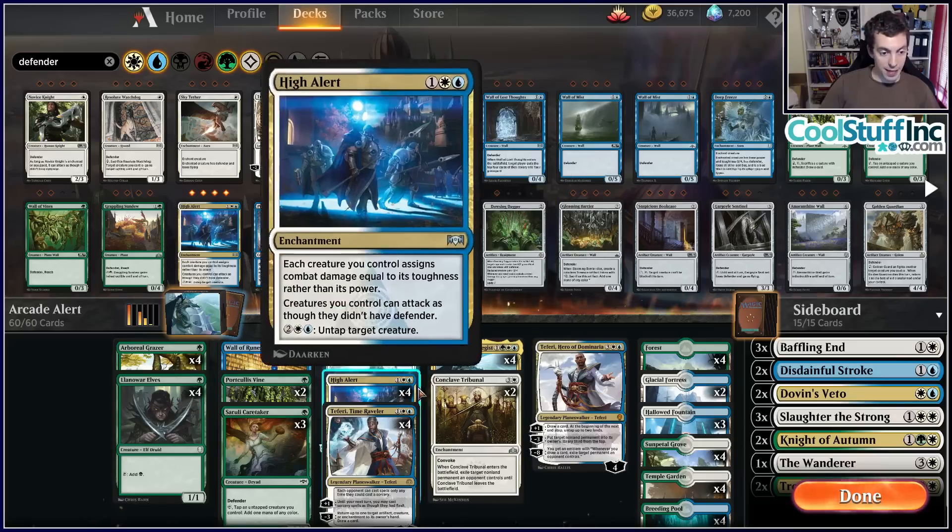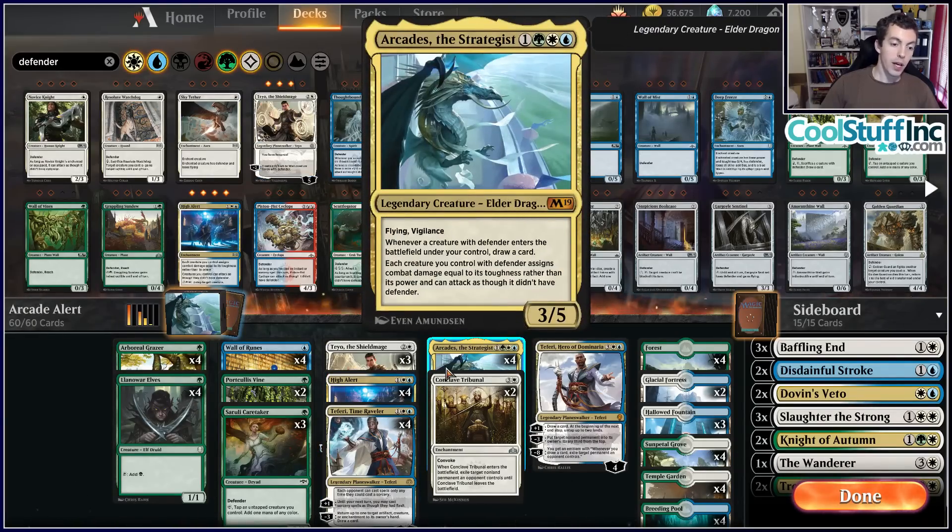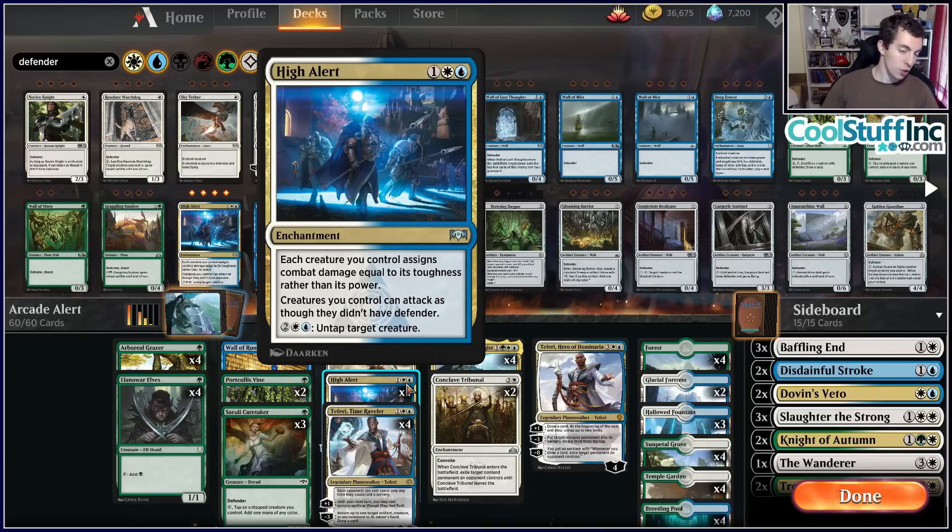So now we have eight cards that allow us to attack with our Defenders. Arcades is a great creature on its own and turns all of your Defenders into cantrips, which is very important. High Alert is cheaper, harder to remove, but still turns all our cards on.